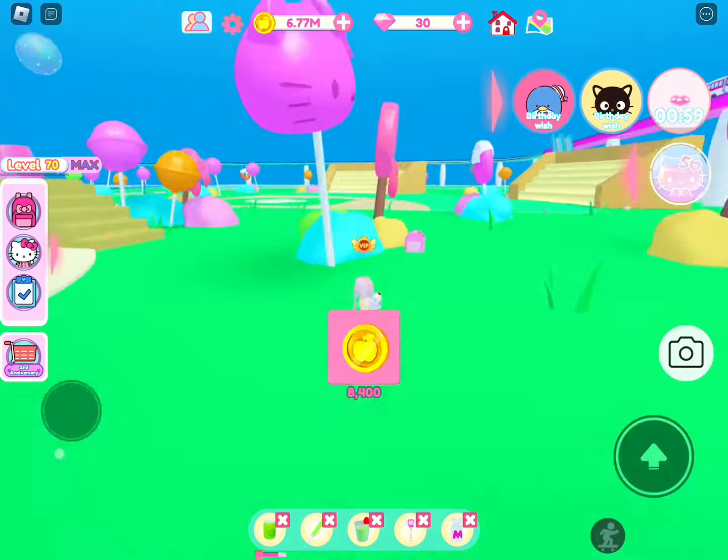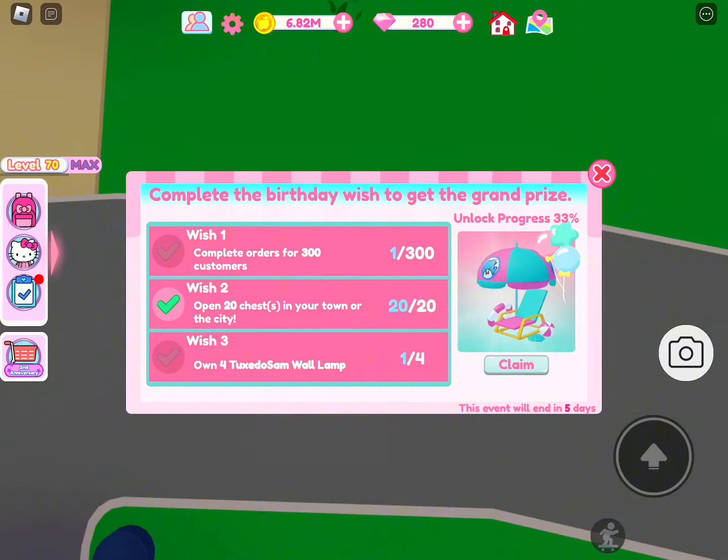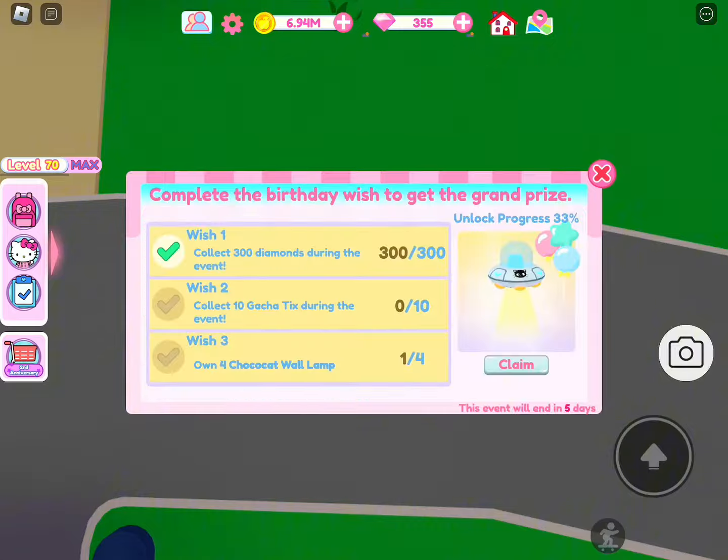Let's start with the easiest task and open 20 chests. While you're doing this, you're also getting diamonds, which we need 300 of for ChocoCat. Let's also claim our daily task and time check-in rewards.